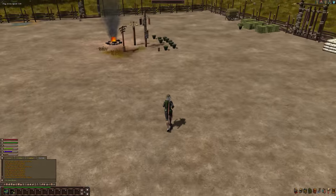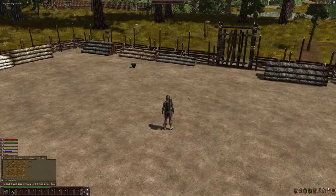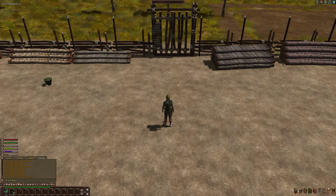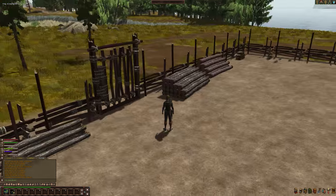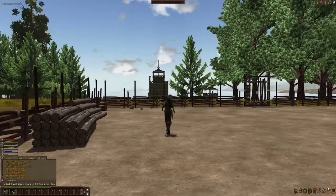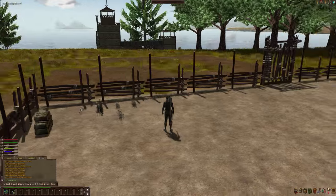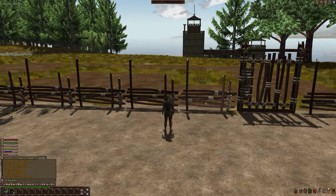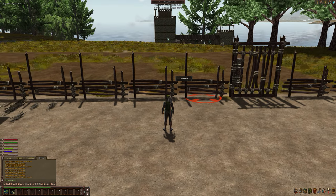This is a PVE server, and I believe that anything on your tribal area — in this instance, anything behind these fences — no one can mess with anyway. That's what I believe. My neighbor here has built themselves a castle, complete with a watchtower, which is obviously skills way in advance of what I have right now.